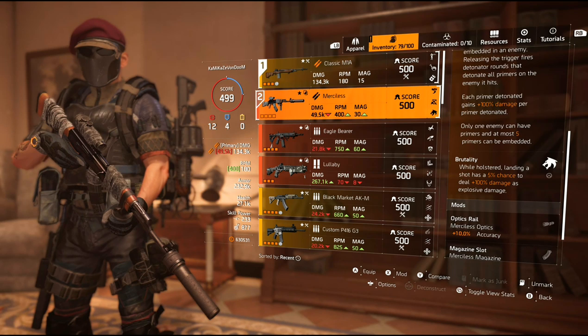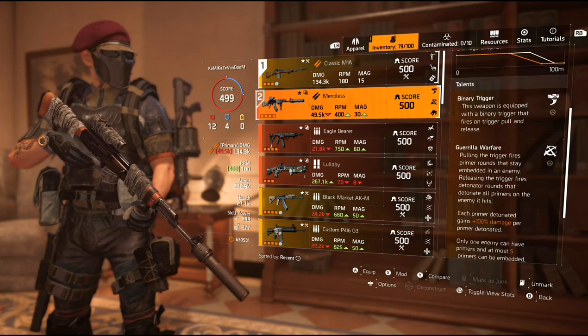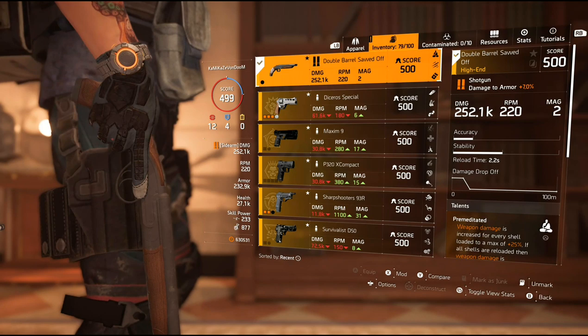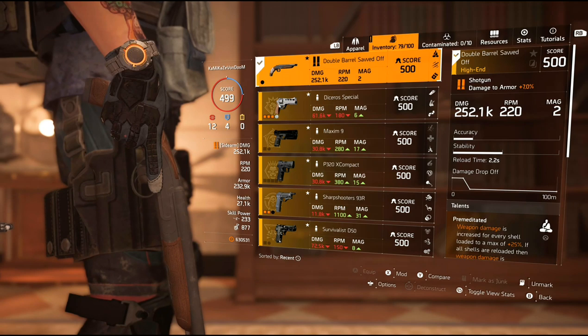Brutality is a holstered talent, and every shot gives you a 5% chance to get that explosive damage proc. That is the entire premise of this build — you want that proc. That proc will one-tap anybody in the dark zone or conflict. It doesn't matter if you have any buffs active, it will one-tap them. Double barrel sawed off — 252.1k base with premeditated, Allegro, and recharged. If I'm running against shotguns, I've got my own shotgun right here — it hits a little bit less than theirs, but it's a double barrel and it's got premeditated.